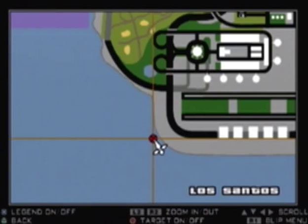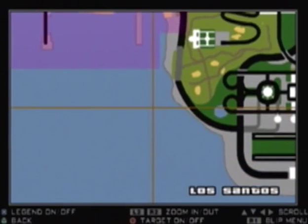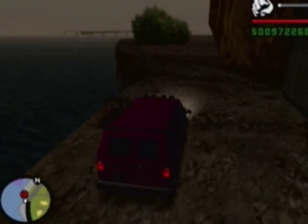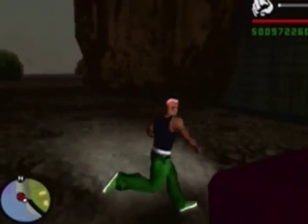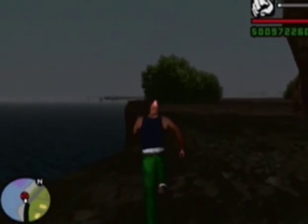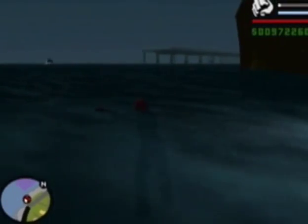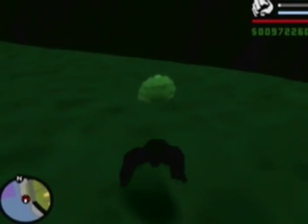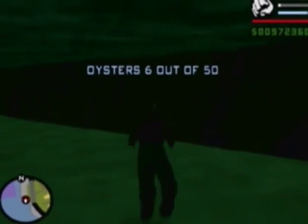Oyster number six is actually right around in here in Verdant Bluff. As usual, I will meet you guys there. Alrighty guys, go out here to this tunnel right out here and this little rock formation. It should be right around out in here — and I think I just seen it. Yep, there it is, right over here. Easy one to find. That's number six.